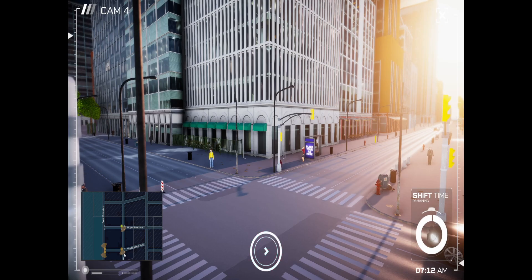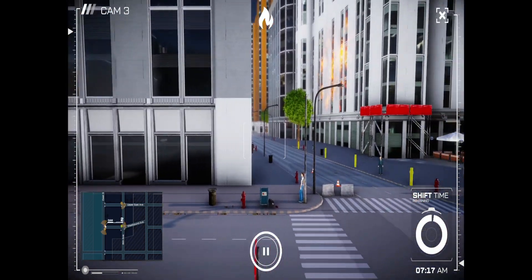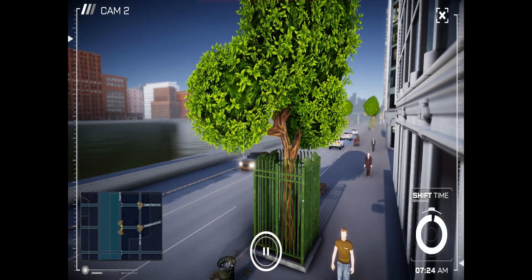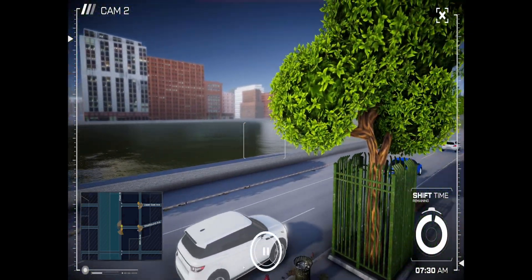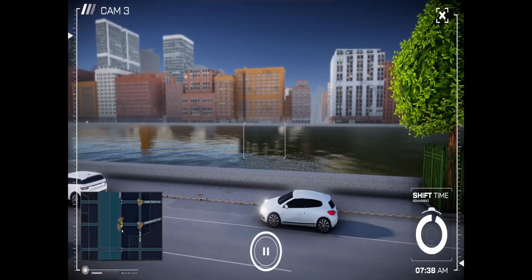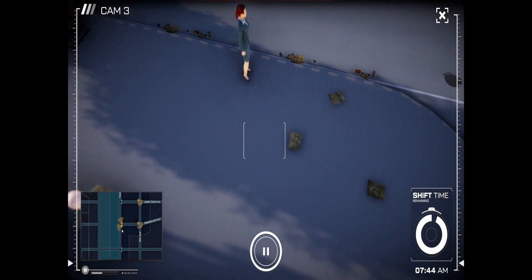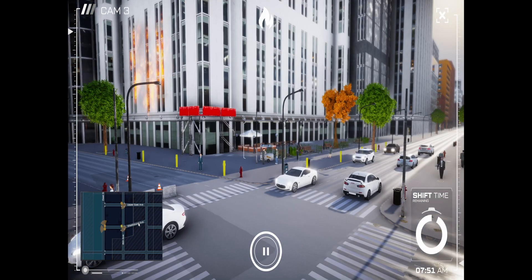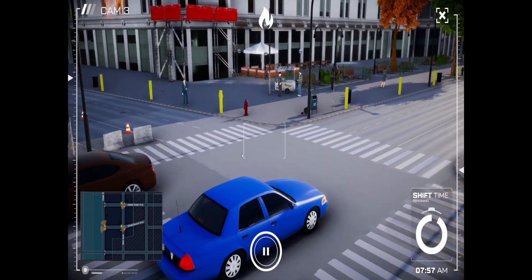How do I switch cameras? I can just click on the map here. Looking for suspicious perps. I wonder what it'd be like to actually do this as a job — would you get really good at spotting dodgy people? We can zoom in as well, which is handy.